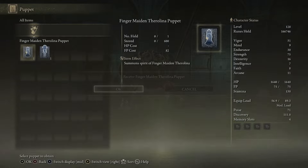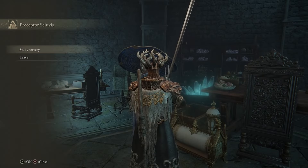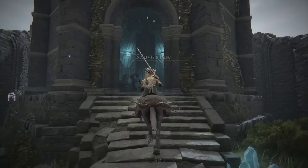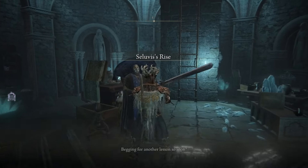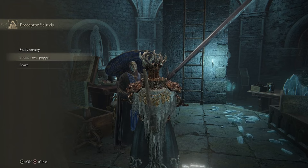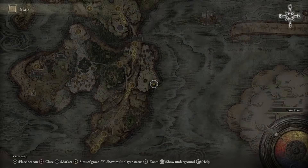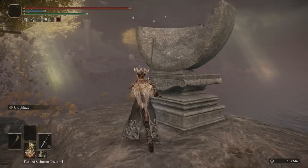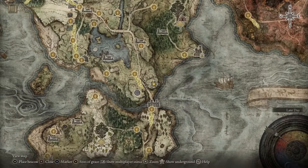In order to get Seluvis to the next part of the quest, buy some sorceries from him — I bought all four. Reset the area at the Site of Grace and head back to Seluvis and talk to him. He'll ask you to go out into the Lands Between and find some Starlight Shards. You can find one in Weeping Peninsula and one in southern Limgrave next to the Agheel Lake South Site of Grace.